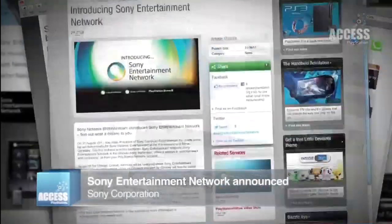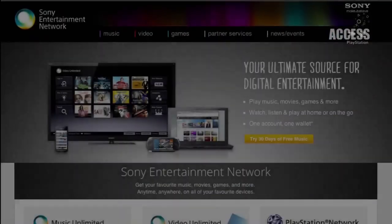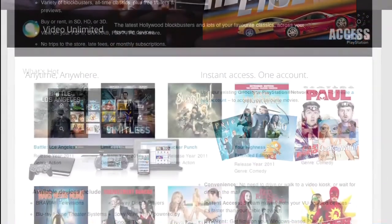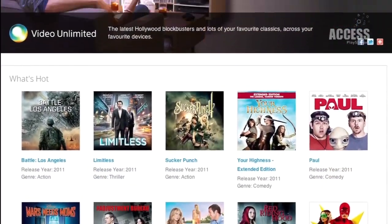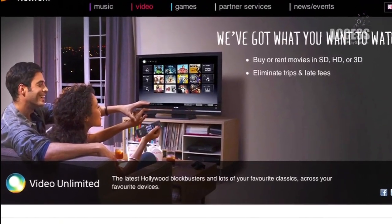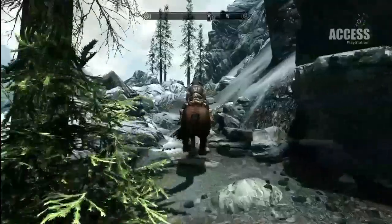Lastly, it's rebrand-o-clock for Sony's digital entertainment services this week, with the announcement of Sony Entertainment Network. This is a swish new unified service that takes existing services and the video store, gives them sensible new names, and wraps them up in a glossy redesigned blanket. That was your PlayStation Briefing — we'll be back next week with more hot gossip.